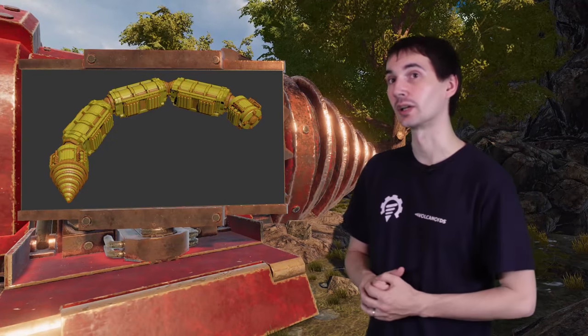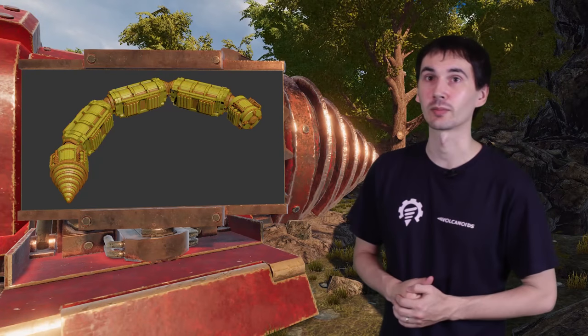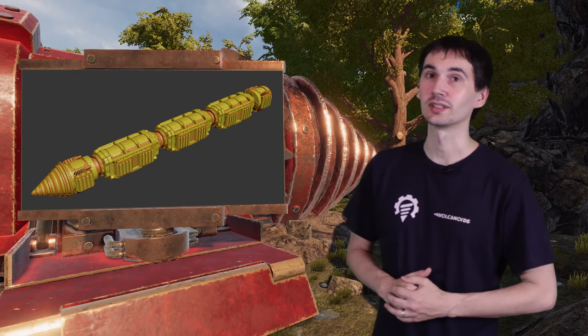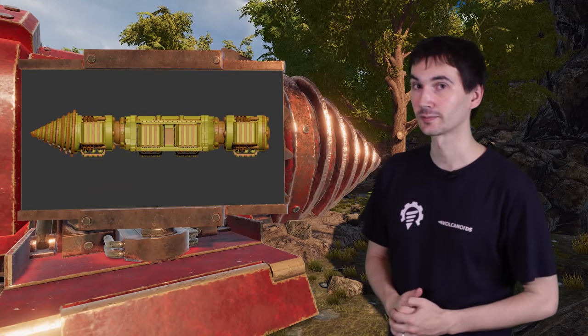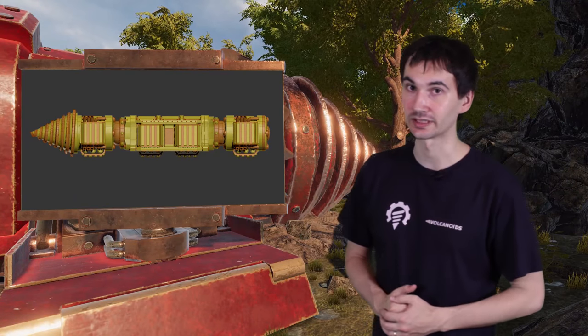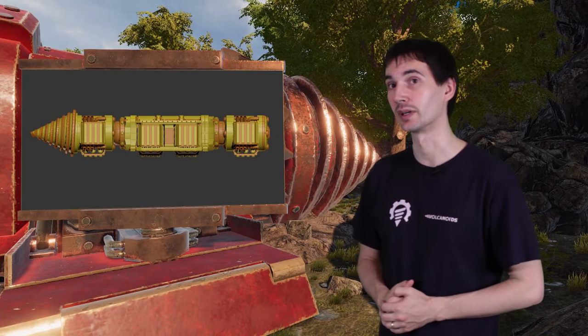The drill ship, when underground, is in silent mode and cannot be detected or attacked by another player or NPC. This ensures that the player will not lose their property overnight. To balance this out, the ship has a limited amount of energy that is consumed, and once depleted, the ship automatically goes to the surface where it can be raided by other players.